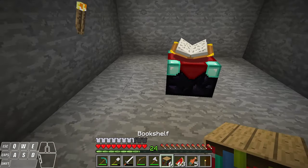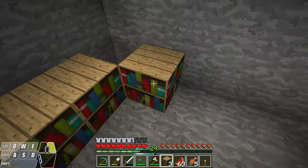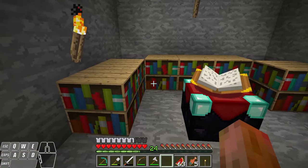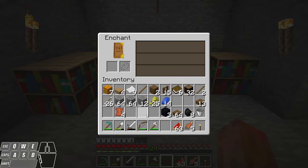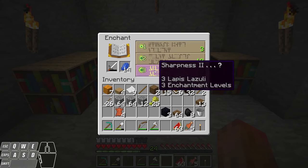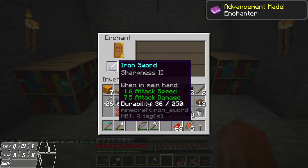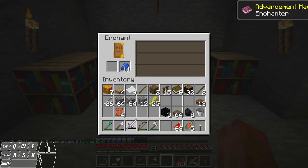So I'm going to place bookshelves one block away — right here, right here, and along the back like that. You see these little particles are going into the enchanting table. If I go back into the interface now, instead of sharpness one I can get a sharpness two. To enchant, you just click here and you see your tool turns that purplish glow — and now I've got sharpness two on my sword.